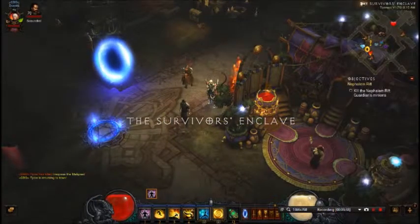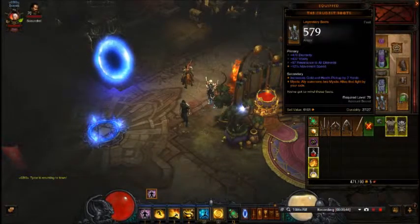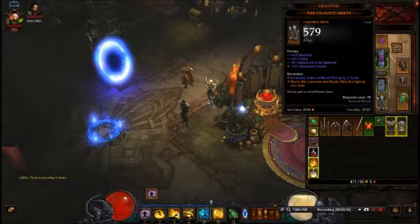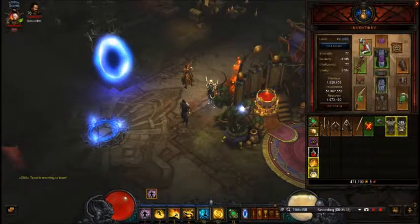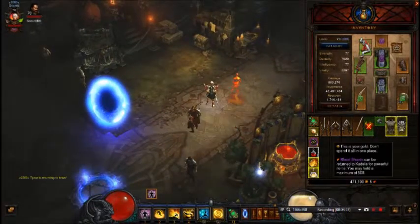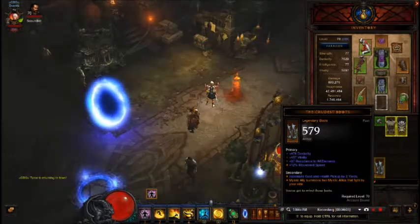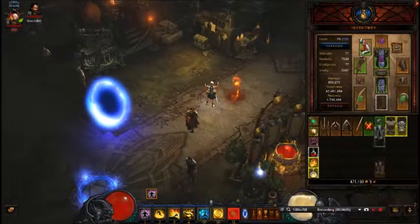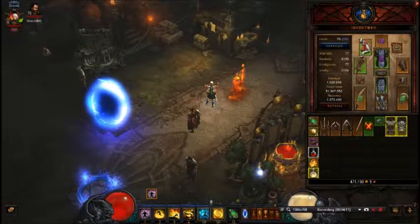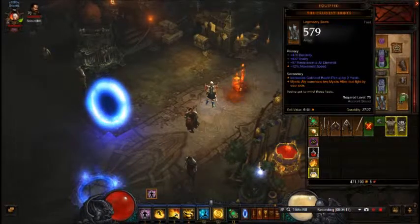This build is only viable with the Vengeful Wind and the Crudest Boots. The Crudest Boots aren't exactly necessary — if you take them off you lose one mystic ally and your damage drops under 900k. So if you really want a different set bonus, I get that, but the added mystic ally adds over 140k damage, so it's kind of a big deal.